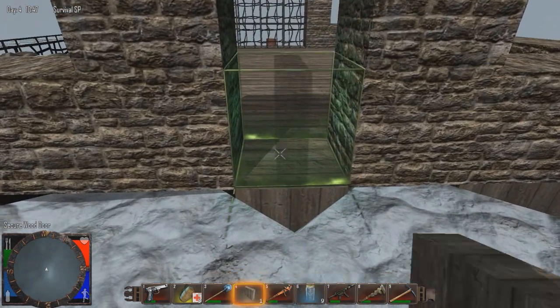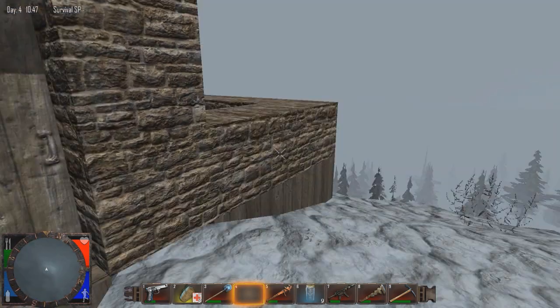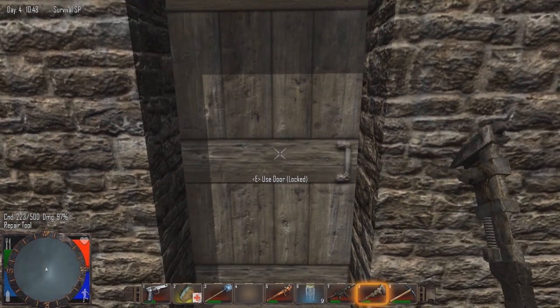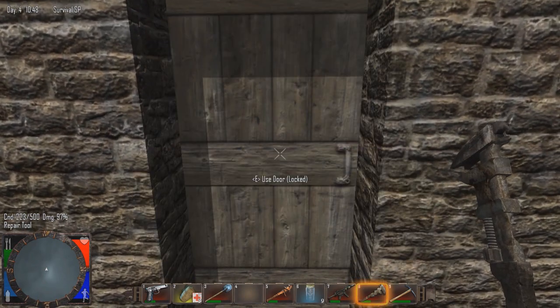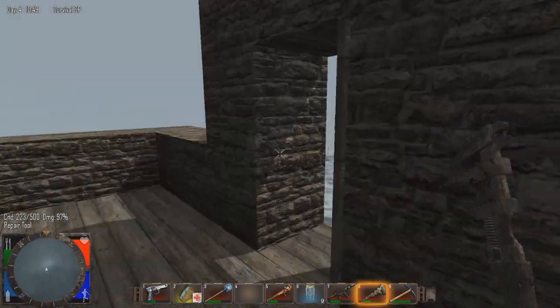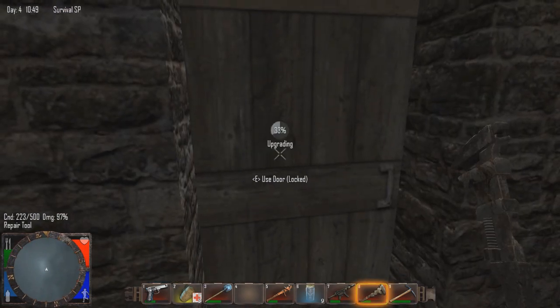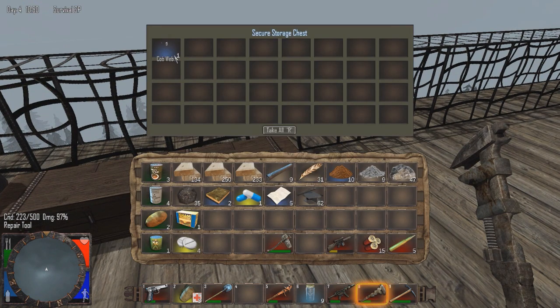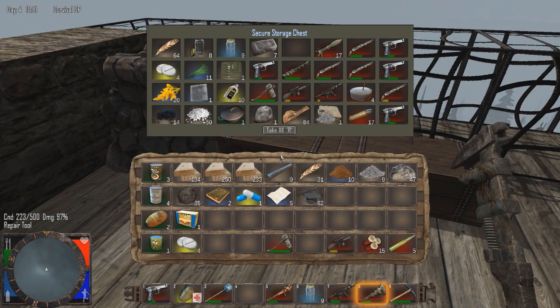I'm gonna go ahead and plop this down. Make sure it is secure as balls. My frames were dropping pretty bad right there. I'm gonna go upgrade this thing to the max — it's gonna be the sexiest door you've ever seen. I need some scrap iron; I think we have a little bit of that inside. Yeah, we do — we got 64 right there. And I think we have it upgraded to the max, which is awesome. Wait, cobwebs? I don't remember putting these cobwebs in there. Is that a thing where cobwebs just generate in an empty storage chest? If so, that's actually awesome.